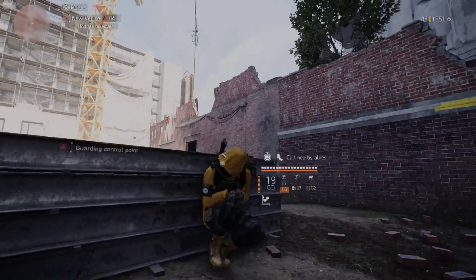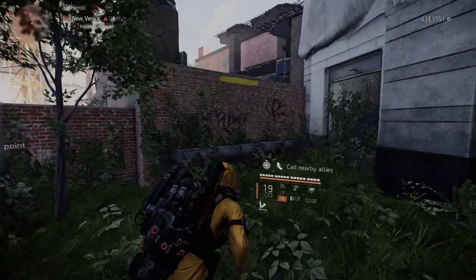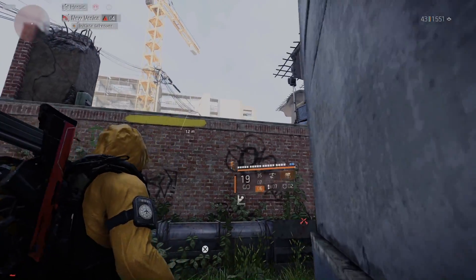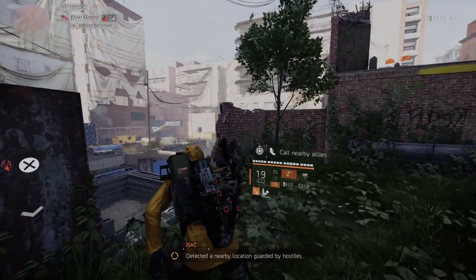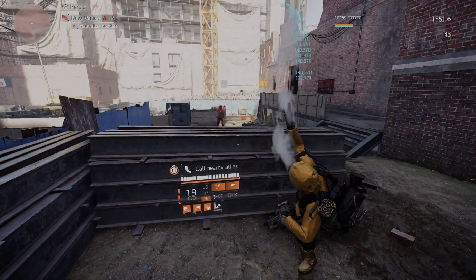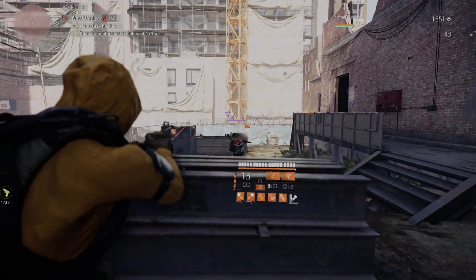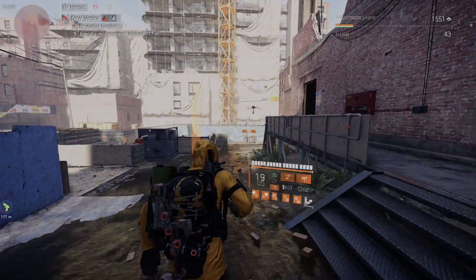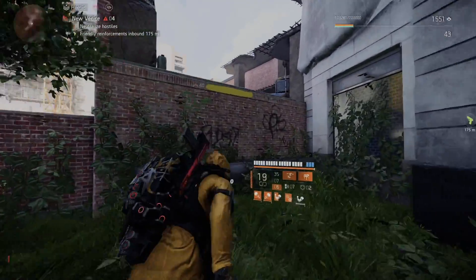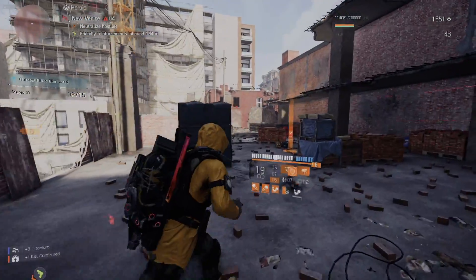I'm gonna find a nice spot — I want to get up here. Alright, throwing this right here — detected location guarded by hostiles. We've got guys up top, so I'm gonna let that turret up there do the damage. Boom! I think we finished these guys up — I didn't even have to touch the guys up here. Ha! Did exactly what I wanted to do.